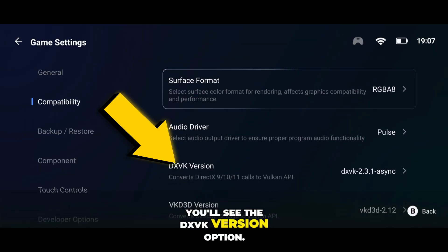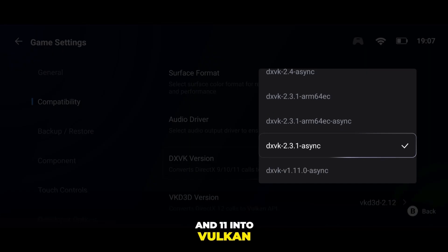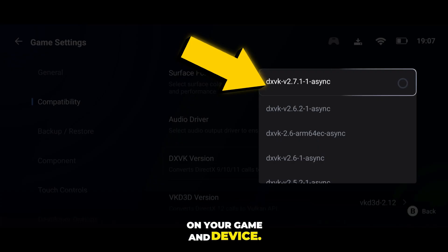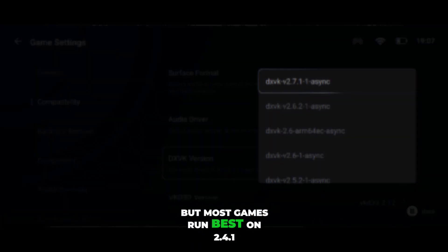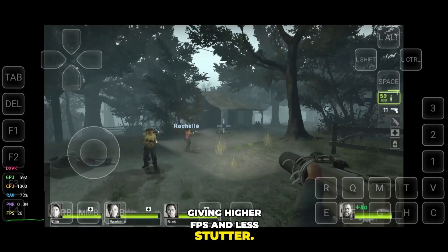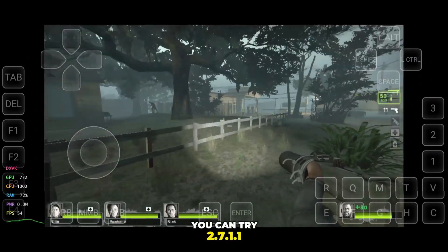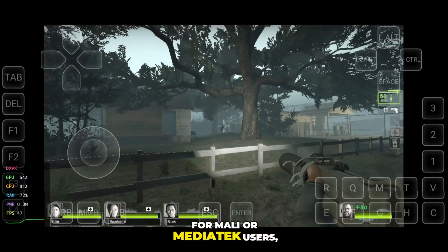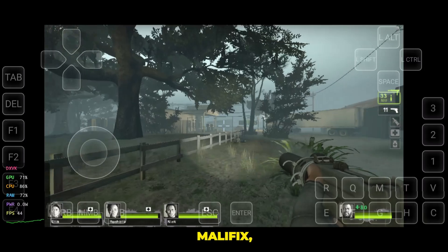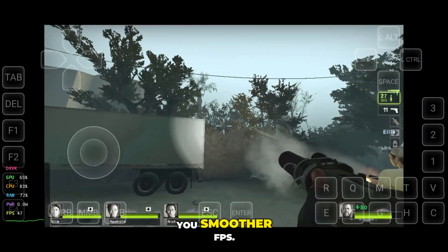Next, you'll see the DXVK version option. This converts DirectX 9, 10, and 11 into Vulkan API for smoother rendering. You can choose it based on your game and device. Most games run best on 2.4.1 or 2.3.1 async, giving higher FPS and less stutter. If you want the latest version, you can try 2.7.1.1 async. But remember, for Mali or MediaTek users, DXVK 1.10.3 Mali Fix works the best. Try switching between them to see which gives you smoother FPS.